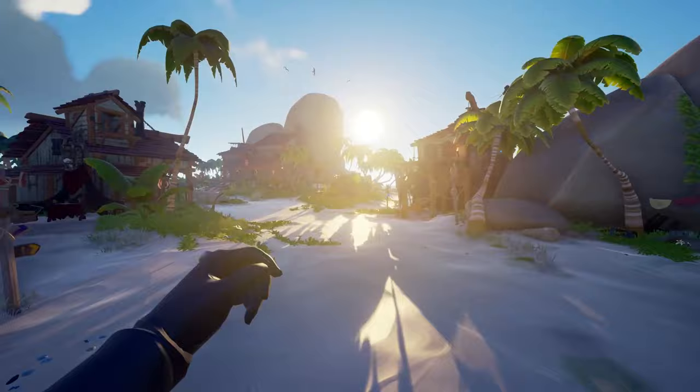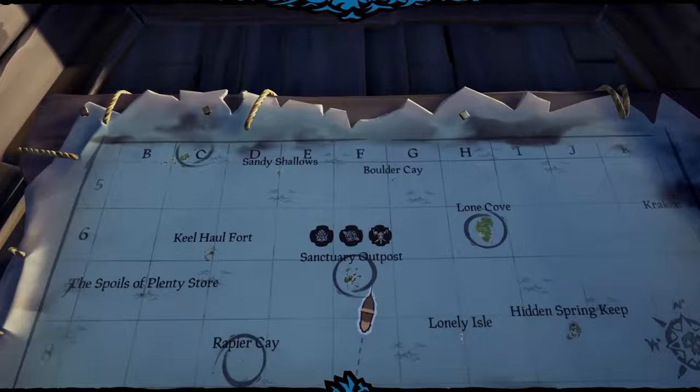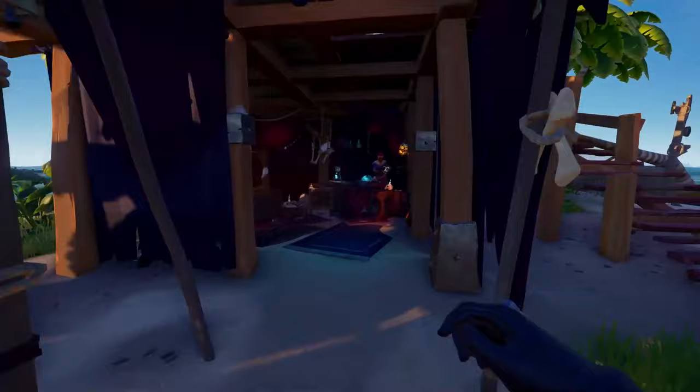In order to start the Wild Rose Tall Tale, you're going to need to sail all the way over to Sanctuary Outpost at the top left of your map. When you're at the outpost, you're going to go to the Order of Souls Lady, look to the left, and you'll see the book for the Wild Rose Tall Tale right over there.